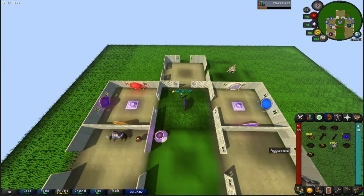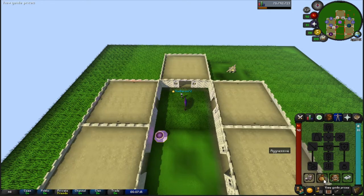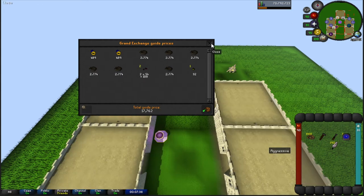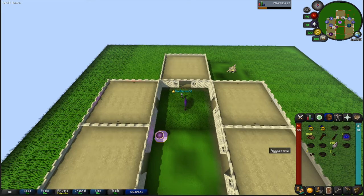After your run, teleport out and check your loot. Search every bird's nest and check the price. For just a passive two-minute run I made 17k, and sometimes it could be up to 200k depending on what seeds you get — dragon fruit seeds, magic seeds, yew seeds are all much more valuable. You can also get a lot of bird's nests in a single run.